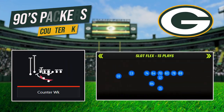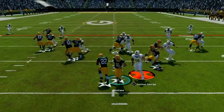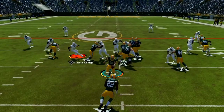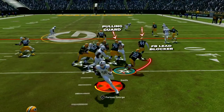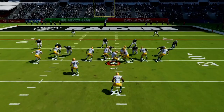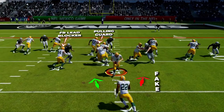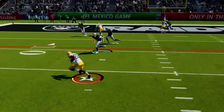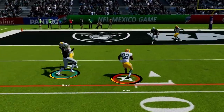The first run is Counter Weak in I-Form Weak Slot. This is a great counter and an amazingly explosive run play — when the blocking hits right, we can be sprung for absolutely huge pickups. We fake to the tight end side, then counter out the other way with our guard and fullback out in front. Run with patience, wait for your blocks, then once they engage explode out from behind them and get into the open field.